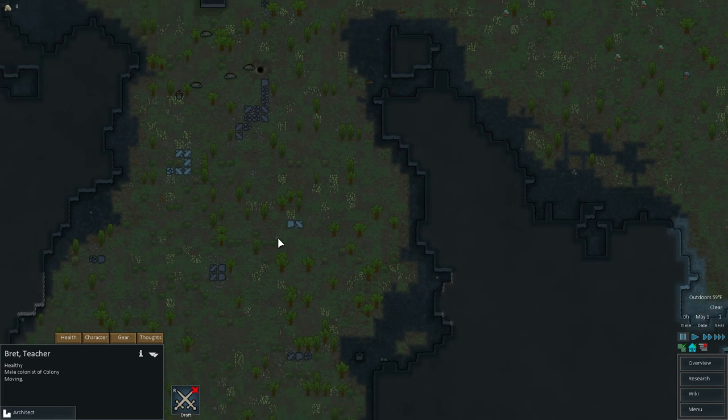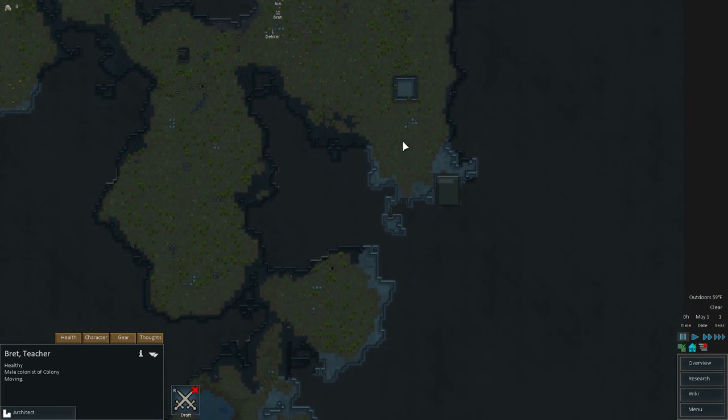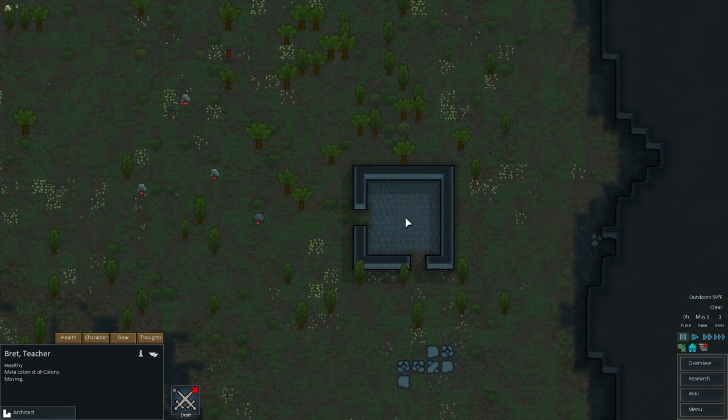I looked over the area here. This is a pretty nice starting area, to be honest. I think I'm going to live down in here. And there's a steam geyser right here. Actually, there's a steam geyser over here. I could probably mine through to this steam geyser, and this one will be a lot more protected. So we're looking pretty good. I could actually probably put some of my first buildings in here as well.